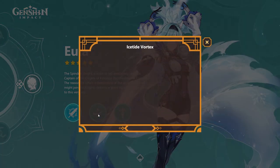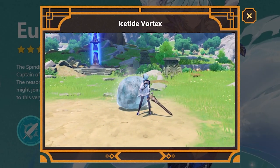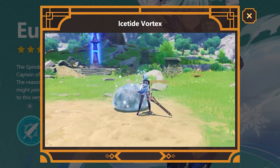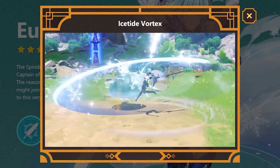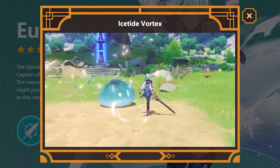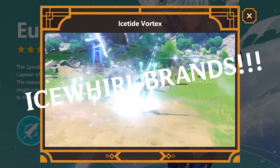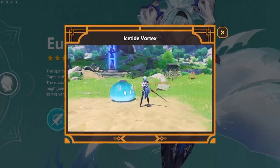EULA's elemental skill, Ice Tide Vortex, deals cryo damage and gives EULA a stack of Grimheart. Her cape appears to glow with varying intensities depending on how many stacks of Grimheart she has, which can be up to 2 stacks. EULA's Hold E will consume her Grimheart stacks, dealing AoE cryo damage, and also reducing her enemies' cryo and physical resistances. Additional ice swords, called Ice World Brands, fall from the sky — one for each stack of Grimheart — also dealing cryo damage.